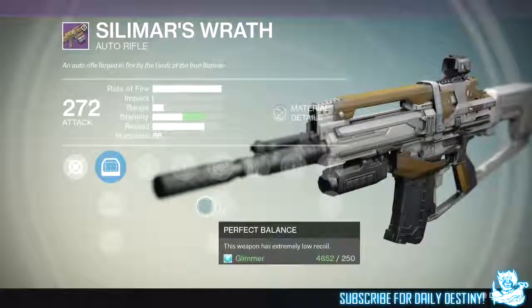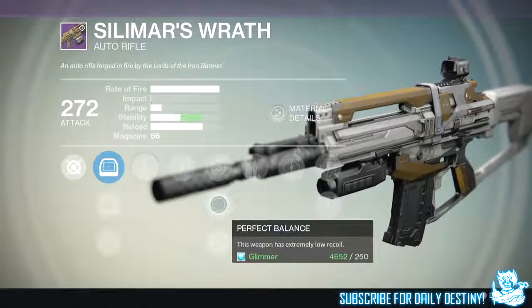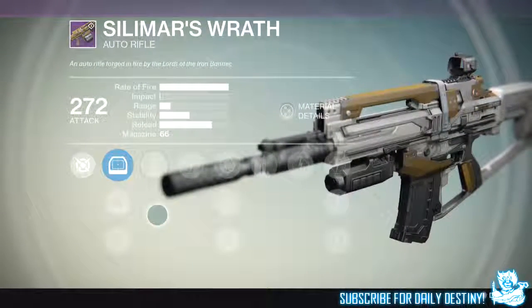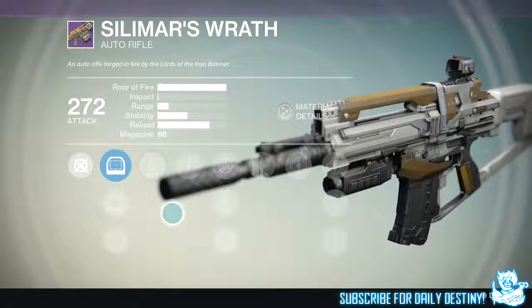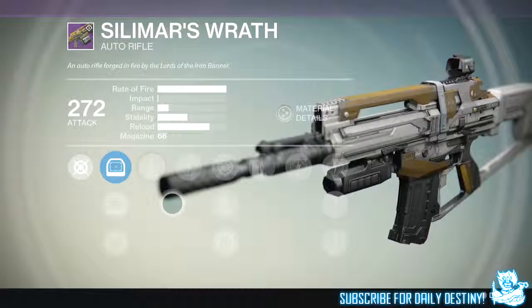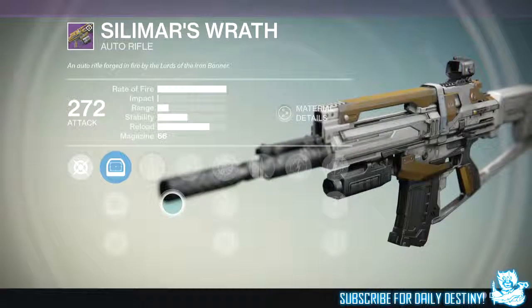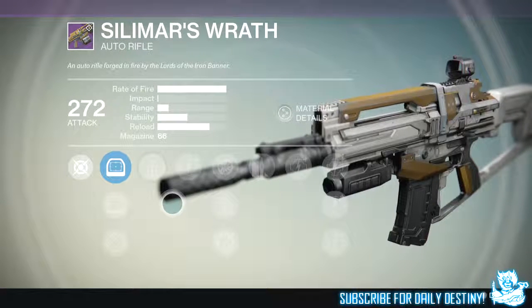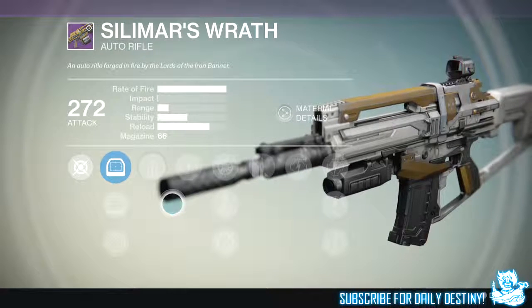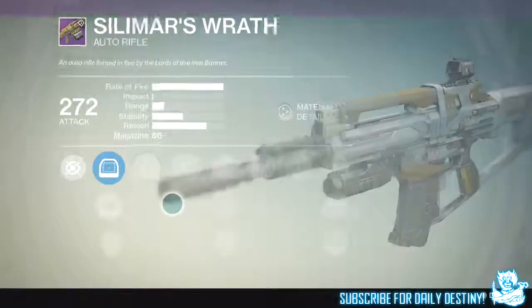The mods on this weapon ain't too bad — you've got Counter Balance and Perfect Balance, which is something this weapon actually needs. It's a high rate of fire, low impact auto rifle. To be honest, I ain't really keen on these. There's one in the game I actually enjoy using and that's for PvE — the Atheon's Epilogue. That's the only high rate of fire, low impact weapon I actually enjoy in this game. I ain't really fussed about the Simmer's Wrath; it's not one I'll be racing back to the tower to buy once I reach rank 5. It doesn't bother me whatsoever.